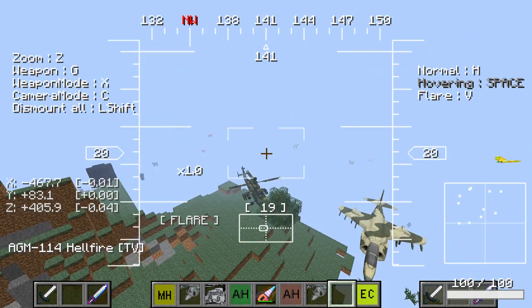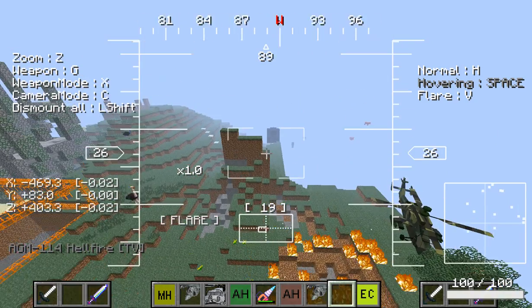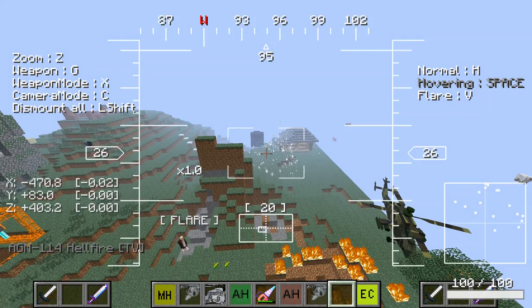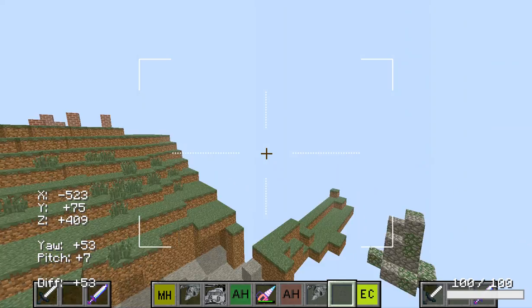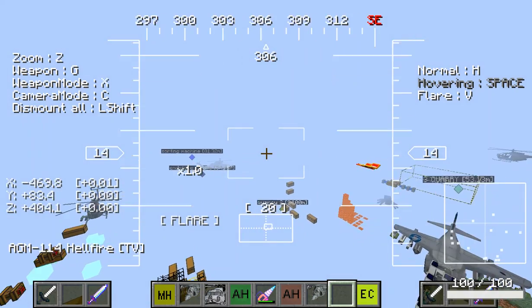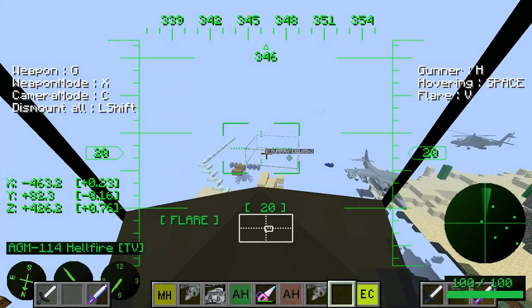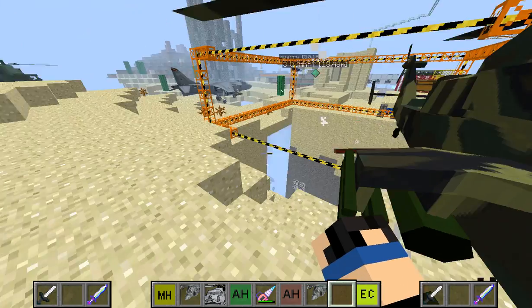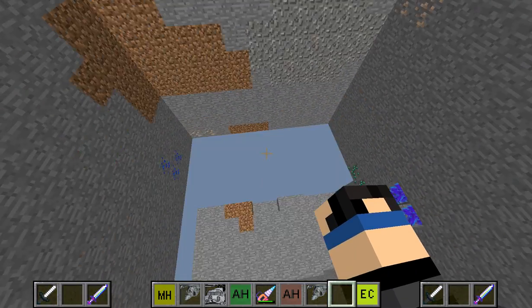When it fires it gives you a camera view — it's like a guided missile. Let's press H again to exit hover. Whoa — not in the quarry! Let's try that again.